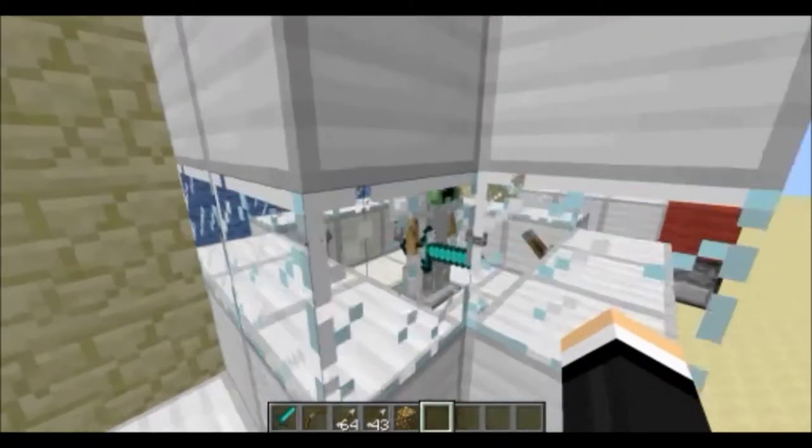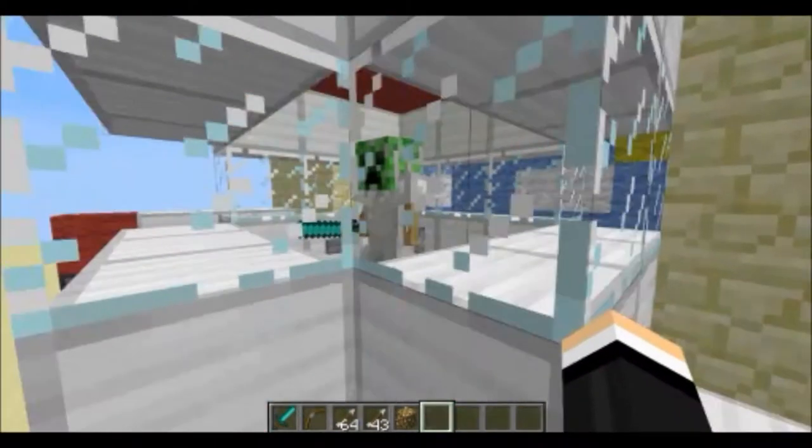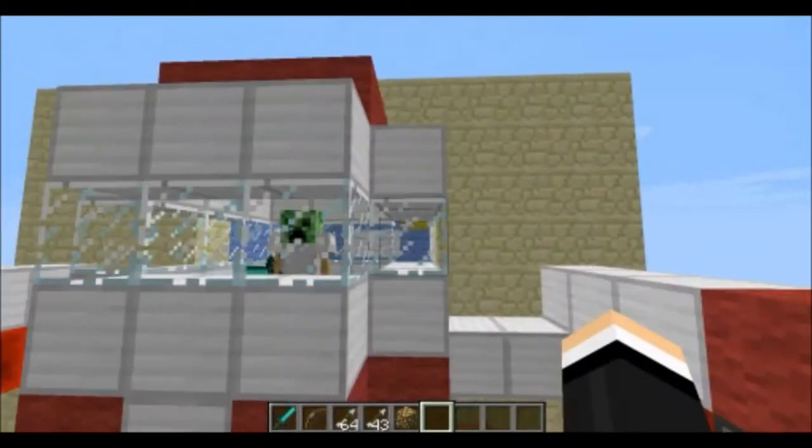I just put an armor stand here and enabled hands. I'll have the command for that in the description. And I added a sky behind him so it looks kind of nice like this.